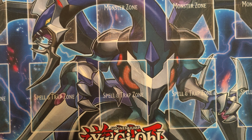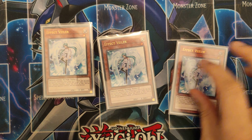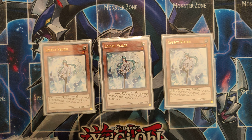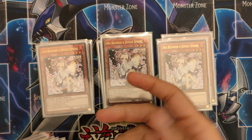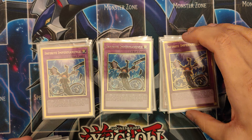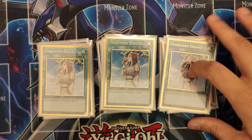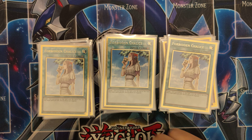The hand trap lineup is pretty standard. I play 3 Effect Veiler and there's a reason why I play that. 3 Ash Blossom — again, generic. 3 Imperms, which doesn't trigger Triple Tactics. And lastly, not really a hand trap but one of the cards I use — Forbidden Chalice.